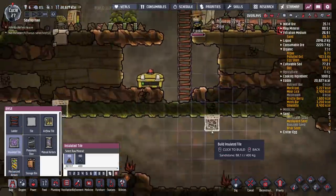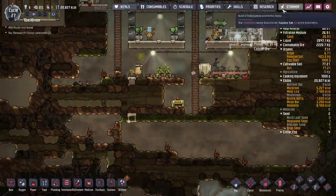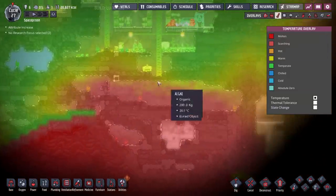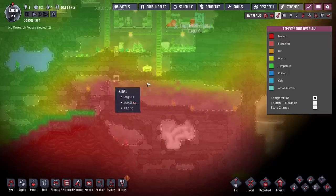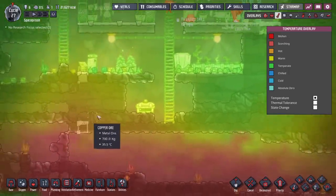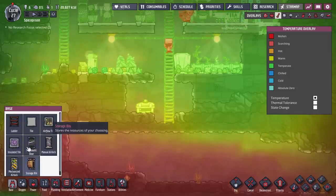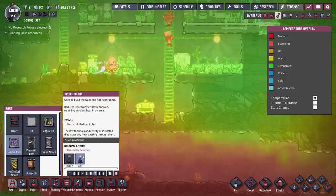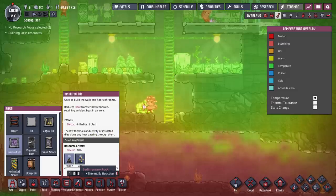Insulated tile — yes. So let's just slow things down. Let's look where the heat is coming from — basically all across the bottom here. So this bit here, I mean we don't want to open this up. So I think we want to just sort of build along here — we need to shove them in as quick as possible. We've only got these. The low thermal conductivity of insulated tiles slows heat — I think we're going to be okay. I'm going to use this.